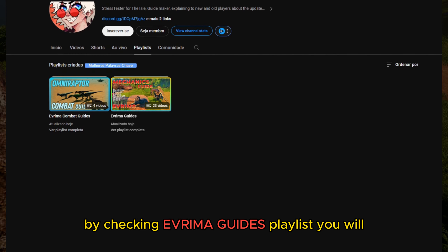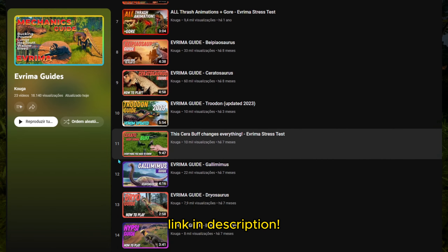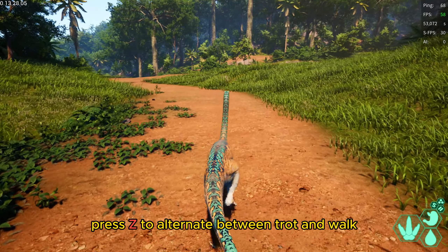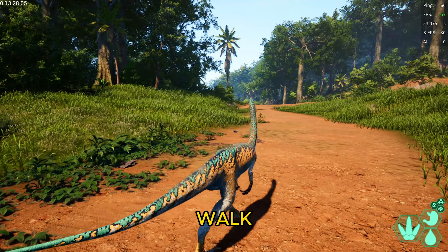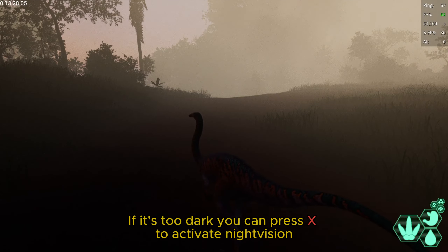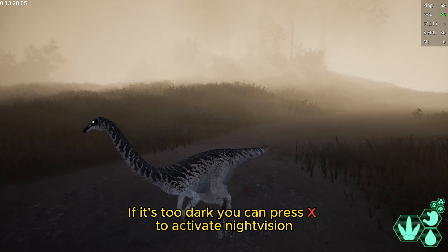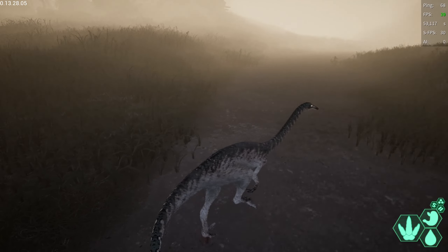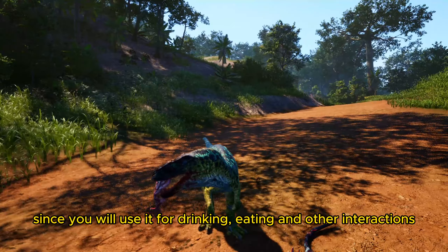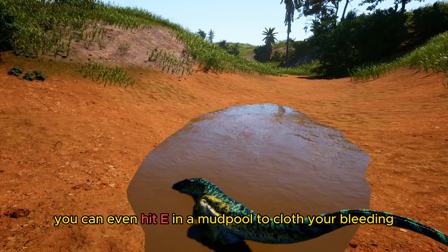By checking the McGuides playlist, you will find specific guides for each dinosaur in this game — link in description. Press Z to alternate between trot and walk. If it's too dark, press X to activate night vision. The F button is essential for your survival since you will use it for drinking, eating, and other interactions. You can even use it on plants to stop your bleeding.